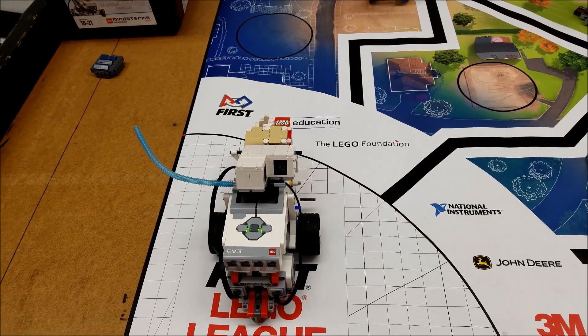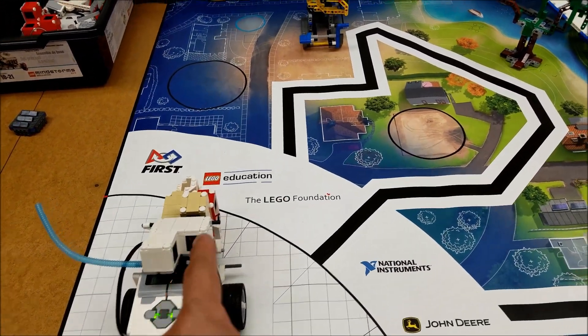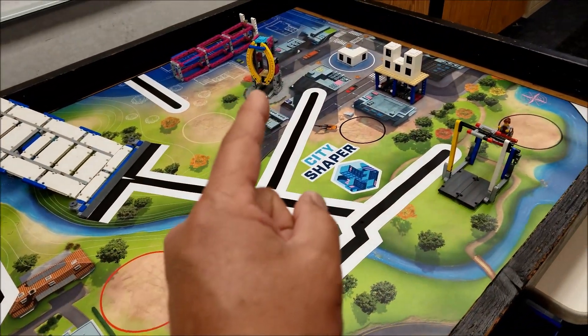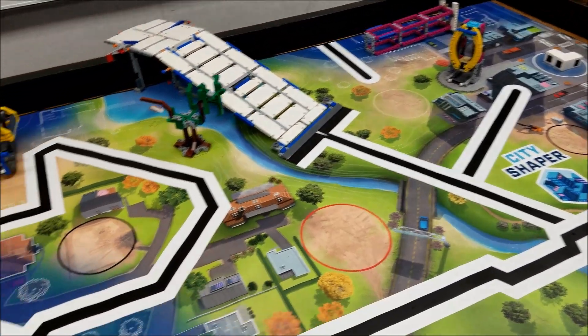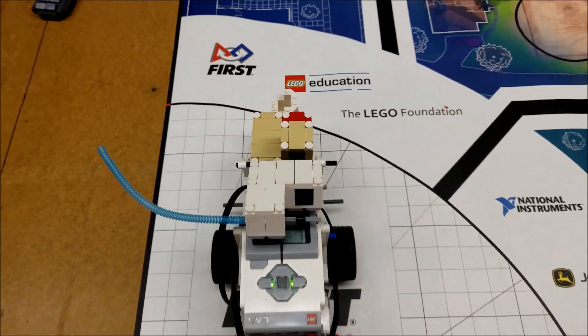Okay, so here is the plan. The plan is to do the design and build into this circle here. We're then going to head over to the tree with this white unit. We're then going to go over to the elevator, then to the swing, and then finish up on the bridge. Let's check this out. All right everybody, let's just double check that we're in the launch area. Yeah, we're clear. We're good to go.